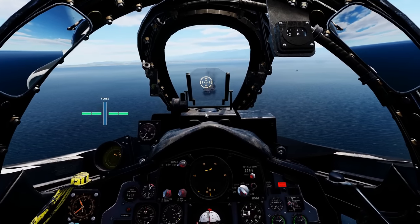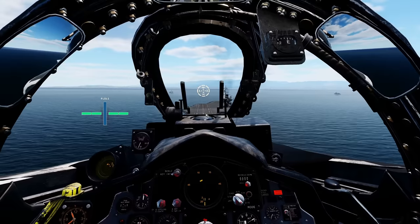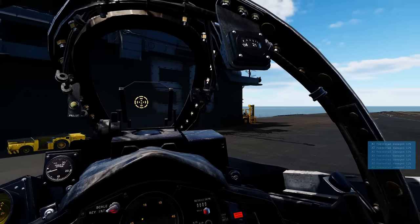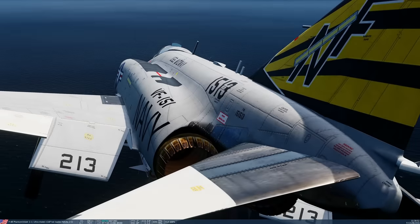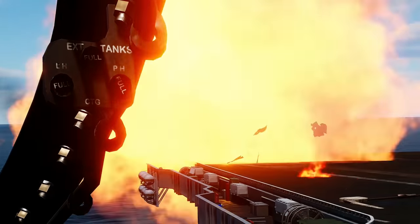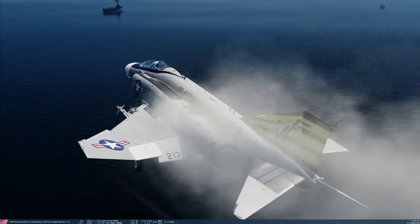First carrier landing attempt — it goes well! First time and it's successful. USAF boys coming in too. Warning: below 150 knots she just falls out of the sky — probably true to real life. Next pilot comes in — don't get too slow. Multiple aircraft in the pattern recovering.